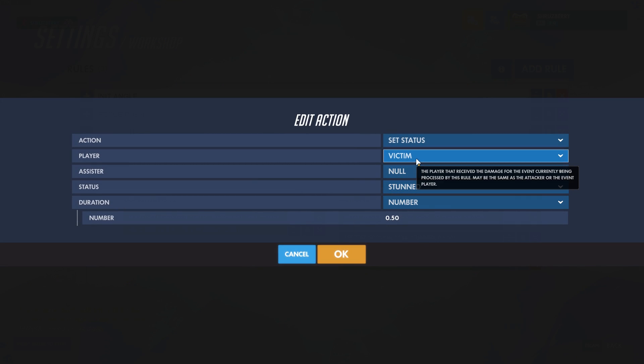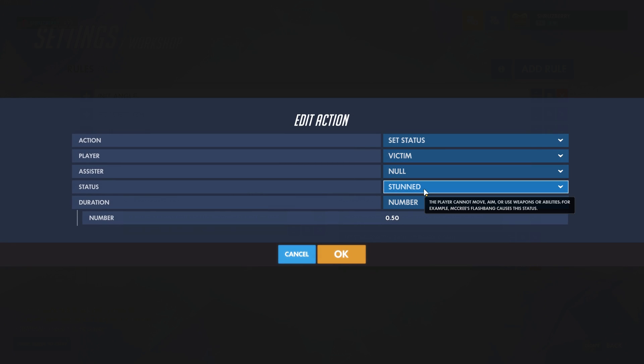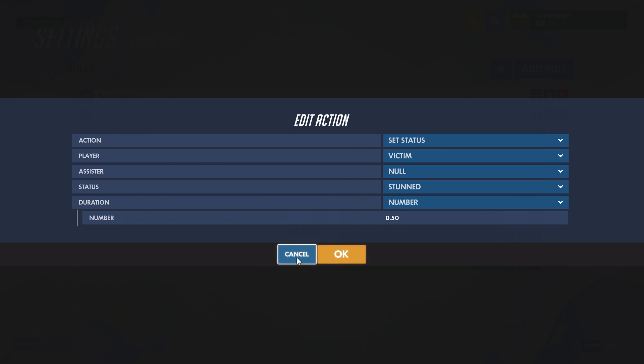We're also going to set the status of the victim — which is the character being dealt damage to — and that only works if we're in player dealt damage mode. We're going to set its status to stunned for half a second, which is slightly longer than this wait time, so that the player isn't going in and out of stun randomly. In all, this is a way that we can access that player directly, block them from being able to use any movement abilities, and keep them suspended in the air.